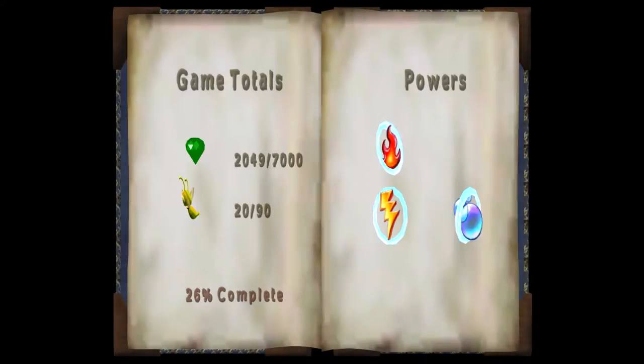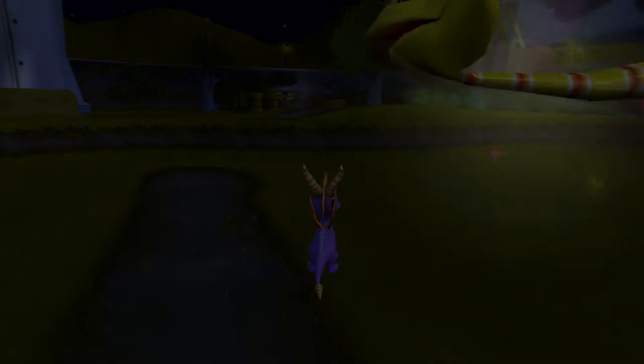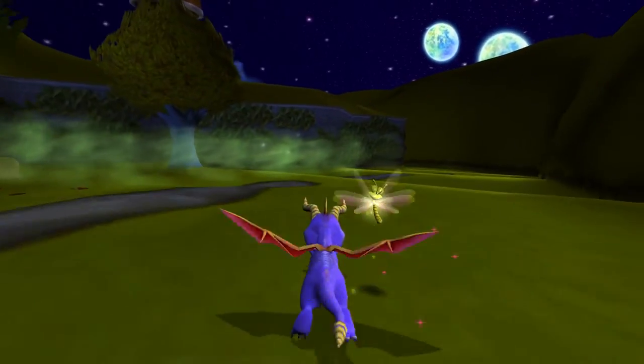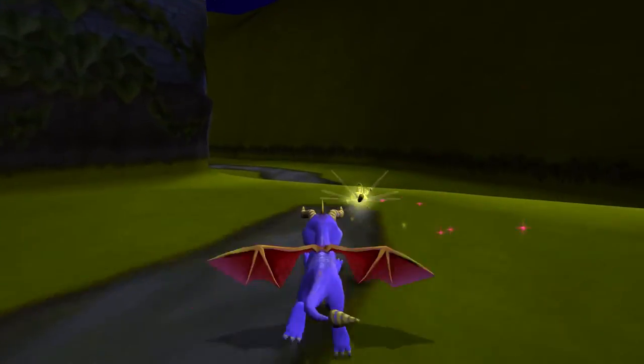The Z button in this game activates the atlas right off the bat. Usually it would be select, but on the GameCube it's Z. We're still missing four dragonflies — one is in the side area, so there's two left, I think. There's at least one more with the UFOs. We're chasing the UFOs.